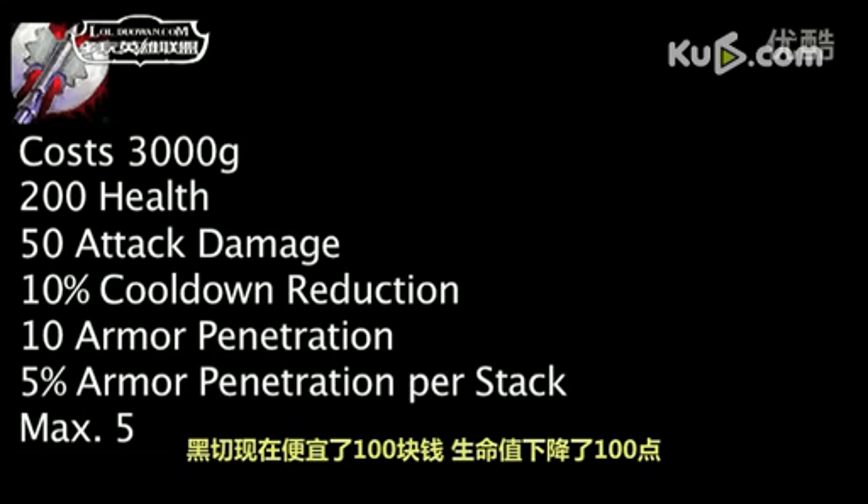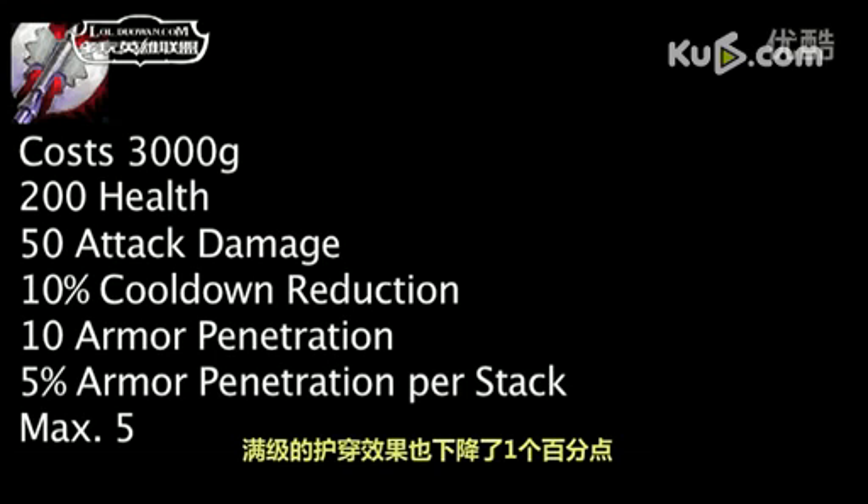Black Cleaver now grants 100 less health, has a maximum of 5 stacks, and will grant 1% less armor penetration per stack. While this means an extra 1% armor penetration will be granted at full stacks, it will take 1 additional stack to get there.